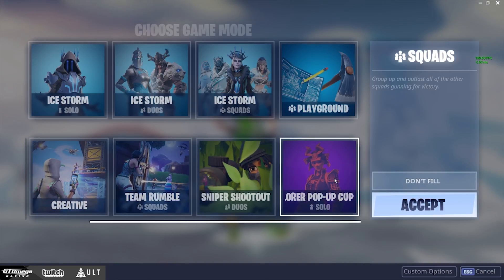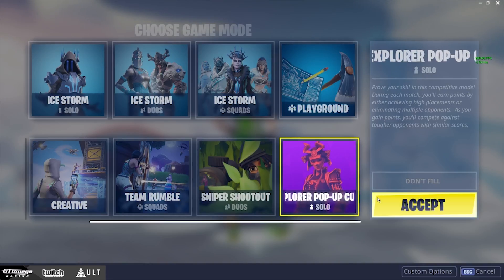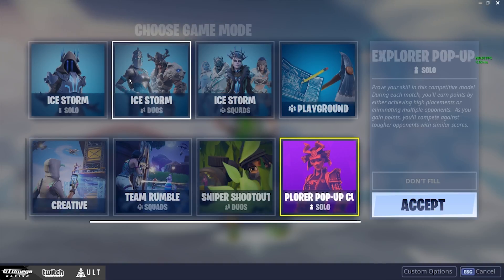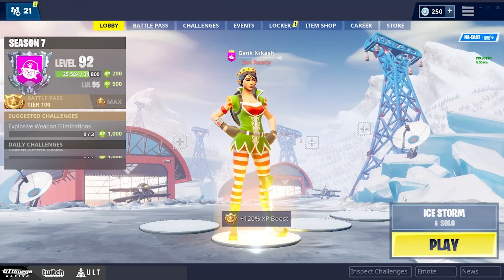Whenever there's a pop-up cup or some sort of event going on, you can always choose that as another game mode as well. Whatever game mode you feel like playing, just click on it and hit accept — that covers the game modes.